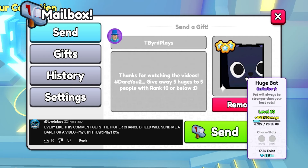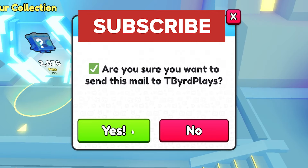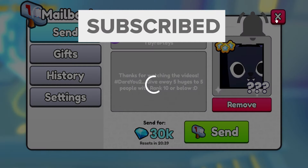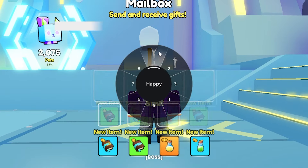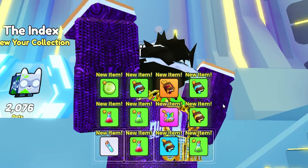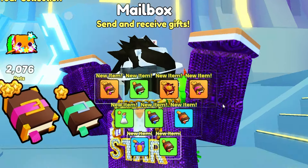The winner of today's huge pet is T-Bird. T-Bird, good luck on the dare. And if you guys want a chance at a free huge pet, hit that subscribe button and leave a comment down below with your Roblox name. We're going to be opening up over 1 billion diamonds in items today. Will it be worth it? Tune in to find out and let's get right into it.